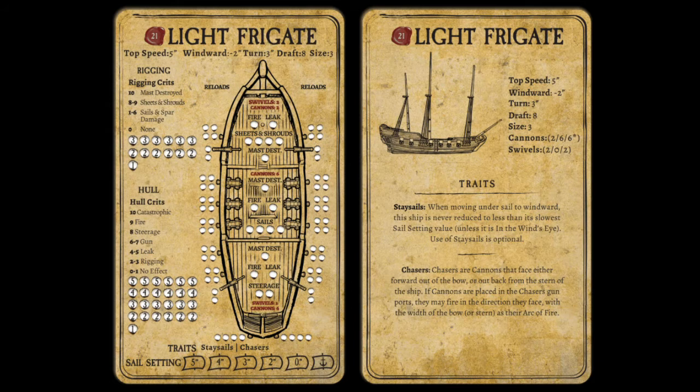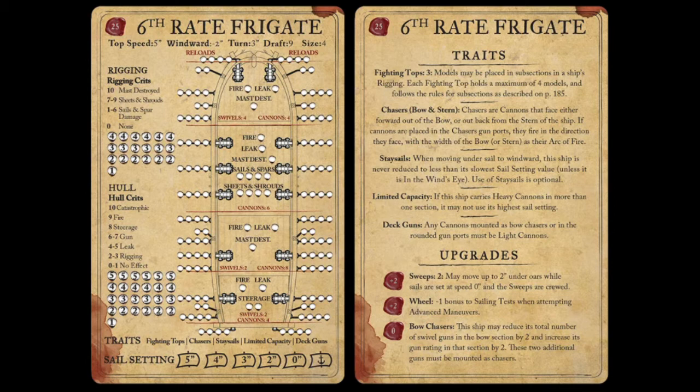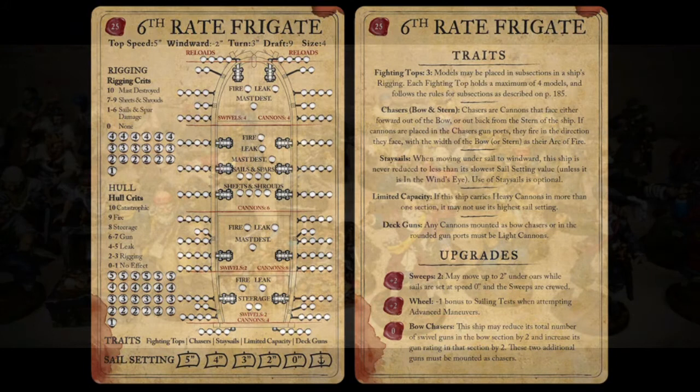For boarding ships you want your tartana, privateer's sloop, corvette, sloop, or light frigate — typical fast pirate vessels where you control the engagement. For a cannon list we talked about the flute, which holds as many cannons as a light frigate but goes slower with a better gun spread. Obviously the light frigate and the sixth-rate are good choices, as is the Sloop of War. Pick your poison — don't try to over-specialize.